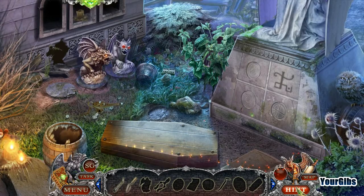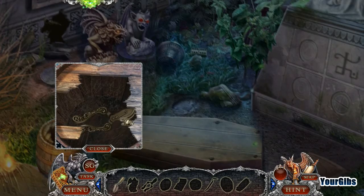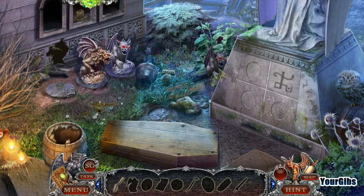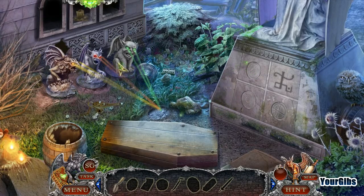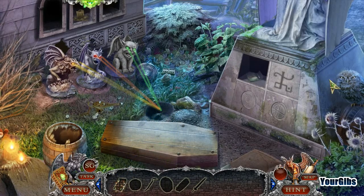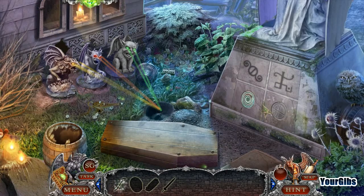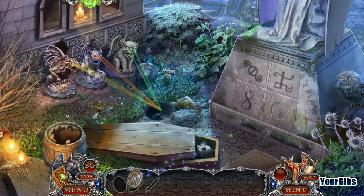I don't even know how that helps me, but okay — we gathered it up or something. That works for me! Here's our third and final gargoyle. Oh, they have lasers! Time to dig. We have matches, one more crowbar — hello, welcome back. We had your cousin pry bar earlier.